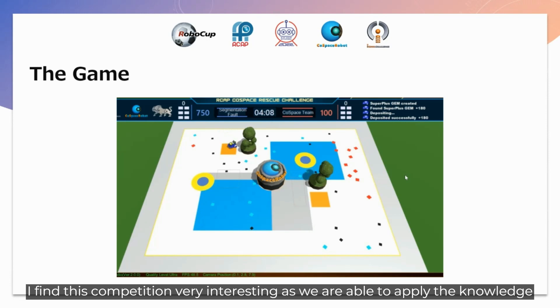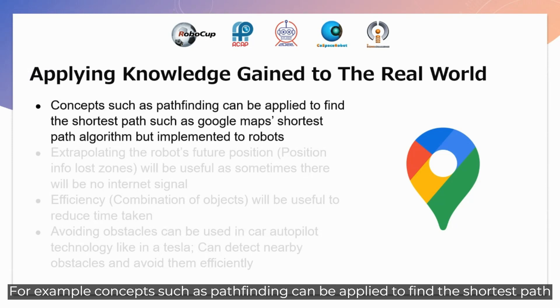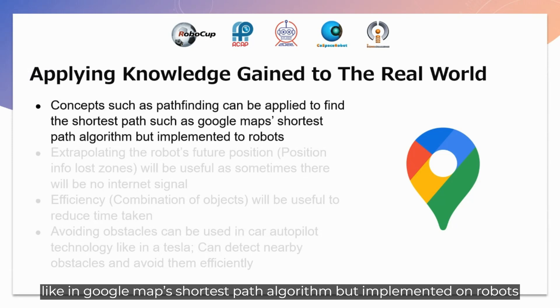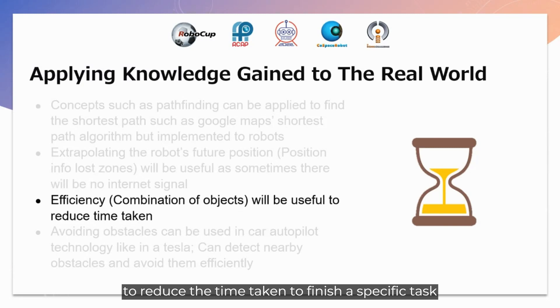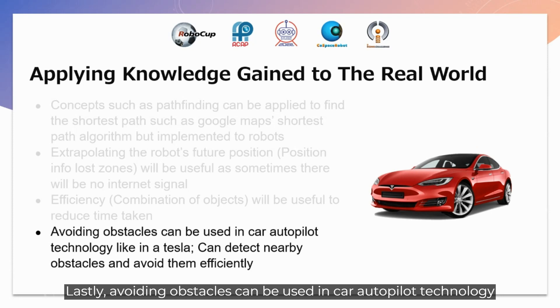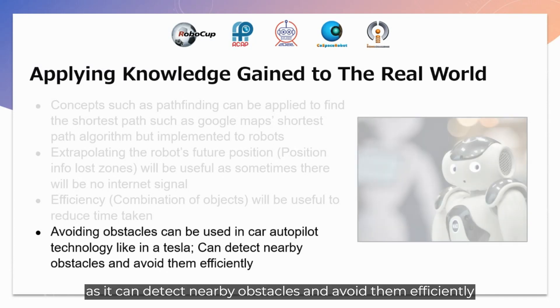This competition is very interesting as we can apply the knowledge gained to the real world. Pathfinding concepts can be applied to find the shortest path, like in Google Maps or implemented on robots. Extrapolating the robot's future position is also useful as position data will not always be given in real life and there will be cases with no signal. Increasing efficiency reduces time taken to finish specific tasks. Avoiding obstacles is also useful in car autopilot technology like Tesla, which can detect nearby obstacles and avoid them efficiently.